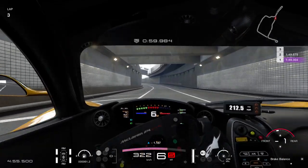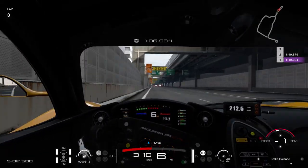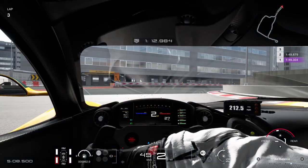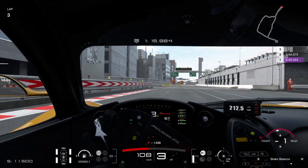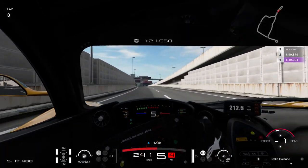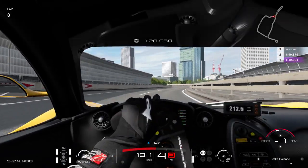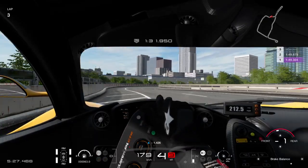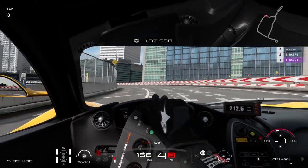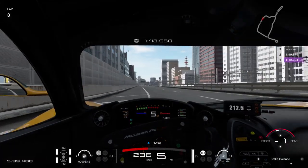And now we're going to get to a tricky right-hander which is easy to hit the wall. Slight graze there. Braking here at 200 meters to be safe. Down to second gear — somehow held on to that. The reason the rear snapped there is because I changed down to second too quickly. Braking early for these S's, trying to find my apex, getting as close as I can to the walls, and then getting on the power as soon as possible for the run down to end this lap.